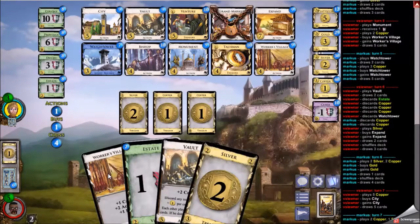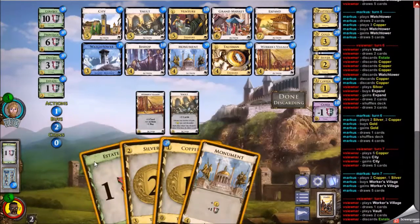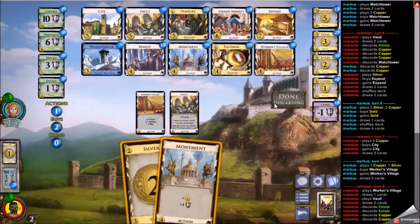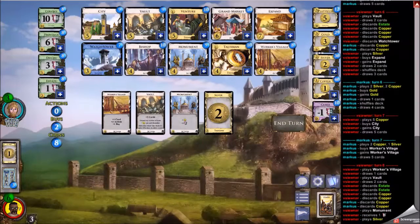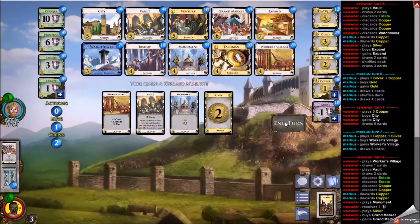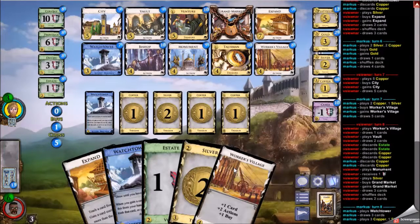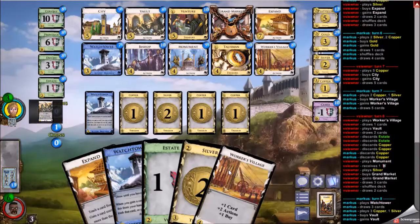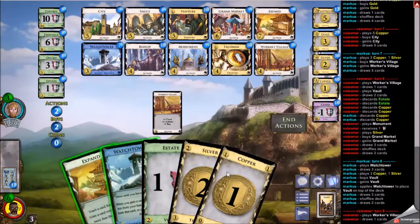There's a City — start emptying those piles right away. Not really sure what my opponent is going for, but I want the Cities and I will take them. My opponent has Workers Villages and Watchtowers in their deck. I have the Vault here — I could buy another Expand, but I want the Grand Market. There aren't a lot of Expand targets, and then you're done until the endgame when you want to Expand Platinum into Colony or something.